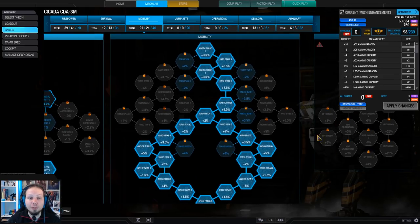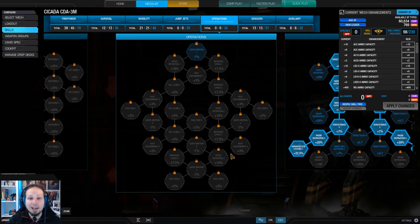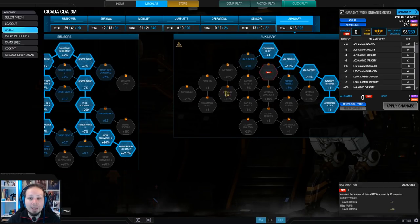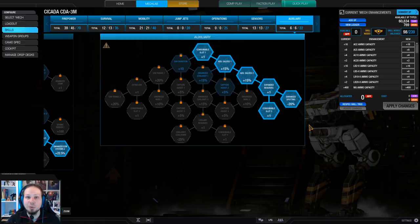I'm running maximum speed tweak for repositioning and flanking maneuvers, and skipped operations. I have maximum ECM here — the two ECM nodes are quite crucial because they amplify the minimum distance until you get spotted. I'm running double artillery here because we are more or less invisible on the map, and we can get into a good situation to drop artillery and then get out again.